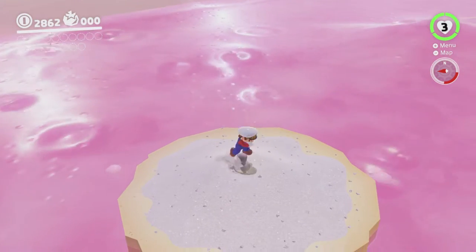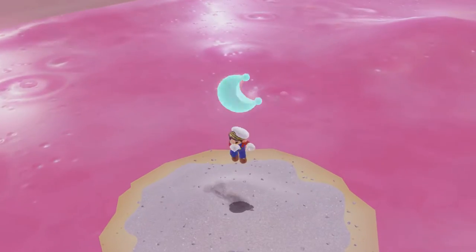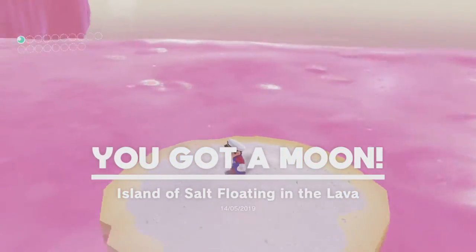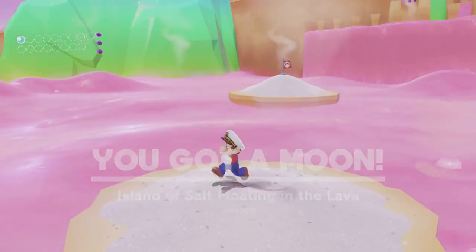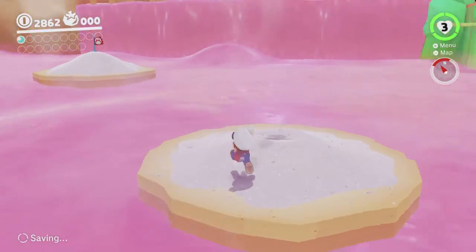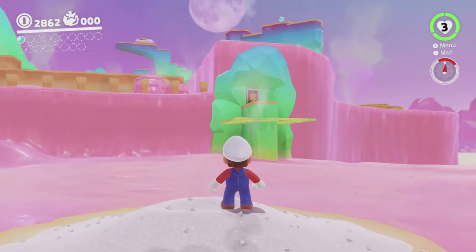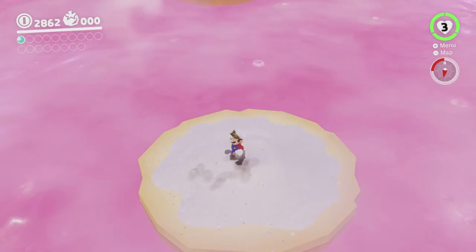Anyway, that lets you go over here, which gives you a moon! Which would otherwise be inaccessible. I believe the lava bubbles don't show up yet, which means it's a little trickier to get around. We might be able to get over there and get two more moons.